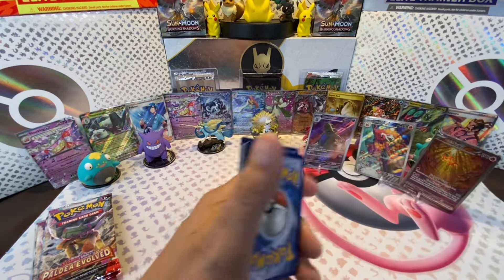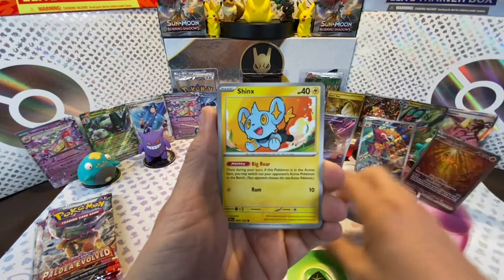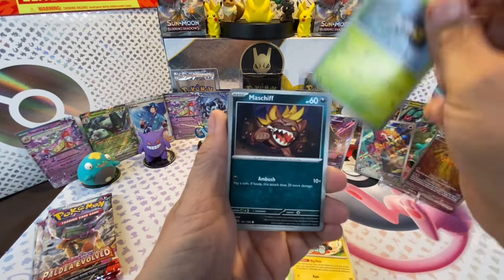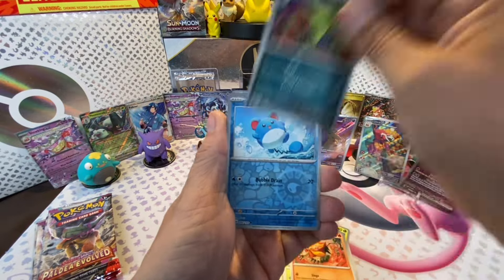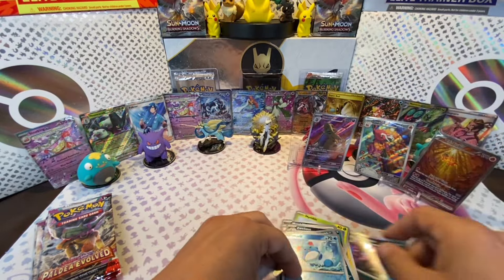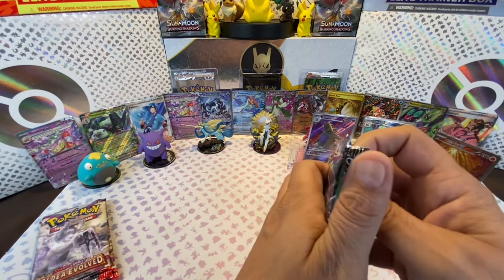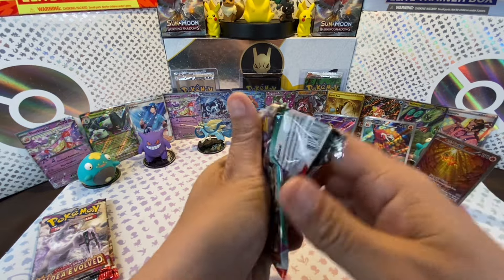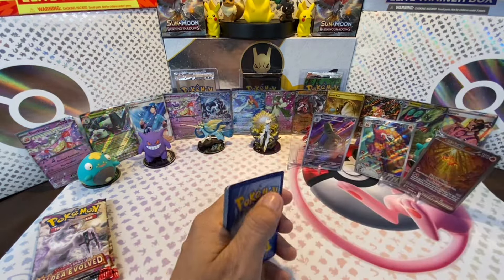Look at these cards! Shinx, Nimble, Maschiff, Slakoth, Rellor, Spidops, Pyroar, Tyranitar, Merill, and Hydrapple. This is just mind-boggling. I don't understand what's going on right now - there are still four packs remaining.